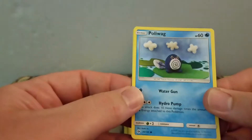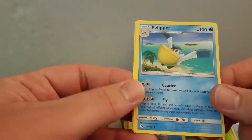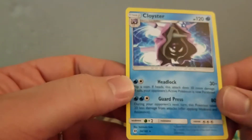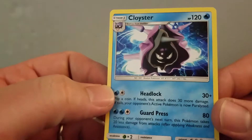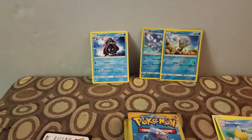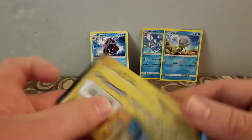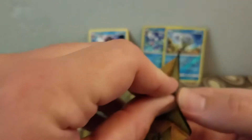I have a Poliwag, a Pelipper, and a Rare Cloyster. That's a pretty cool picture. Another pack — I think it's pack three. So I'm three for three so far.